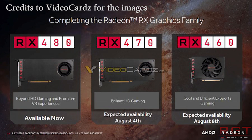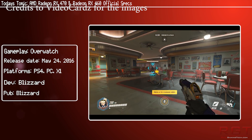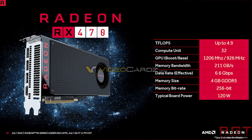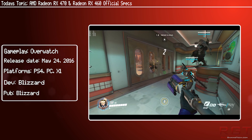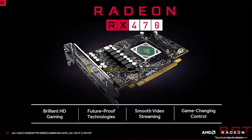According to the information speckled throughout the video, the 470 will be available with 4GB of GDDR5 memory, but AIBs may offer 8GB variants if they so desire. The bandwidth is 211GB per second thanks to a full 256-bit interface as well as a 650MHz memory clock. The typical board power is 120W, whereas the 480 has 150W, which means in theory it should be enough to have a single 6-pin power connector.